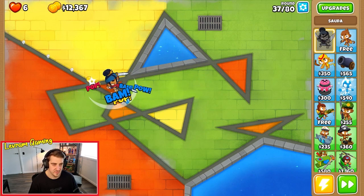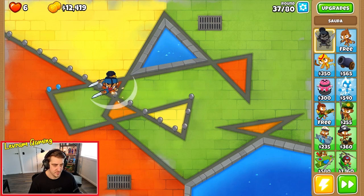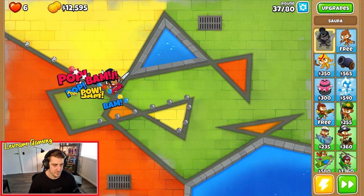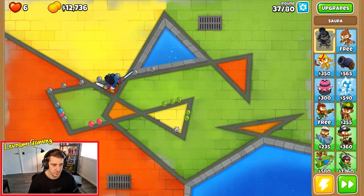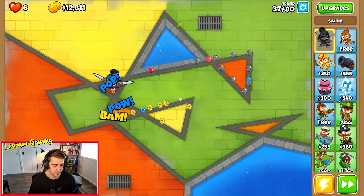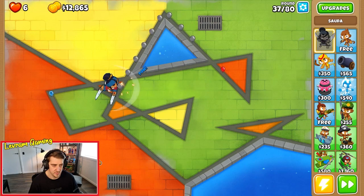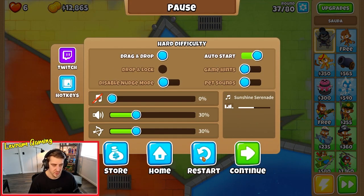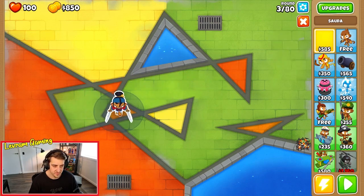Just waiting - this is round 37. It's a bummer that there's two blue balloons. Alright, so round 28, round 30, and round 37 are what we're going to have to watch out for. Let's try Sorter in this new spot now.